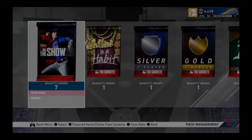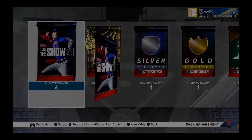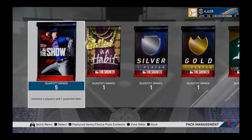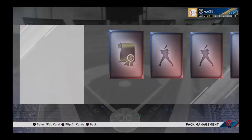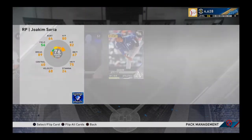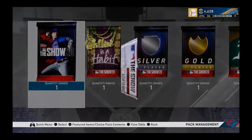Continuing to open packs — I'm hoping for another diamond pull. Oh, JD Martinez — that's a really good gold right there, he sells for so much. I'm practically at five thousand stubs from all these cards. In the comments, let me know if you guys want to see anyone debuted. Johnny Bench just dropped — do you want to see a debut on him? Or one of the newer cards like Royals Walt or something — just let me know which card you want to see.